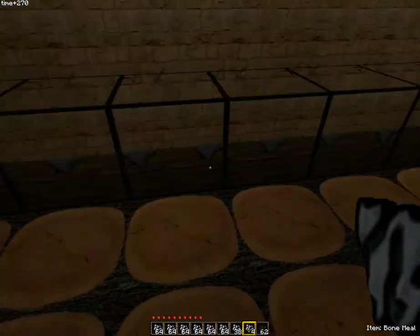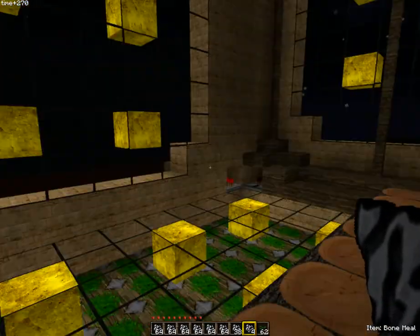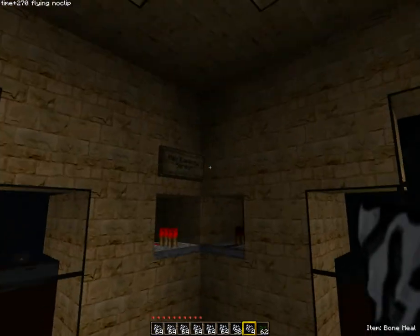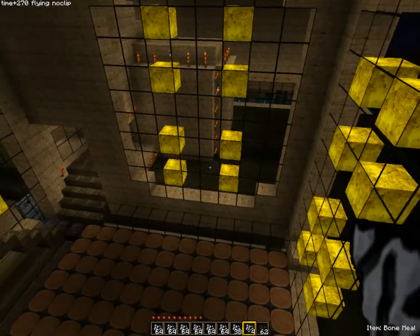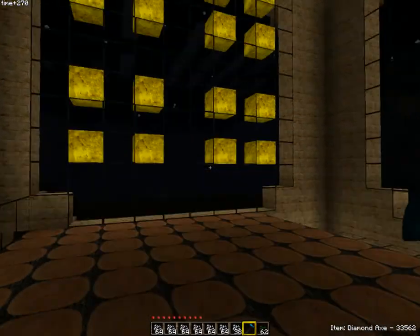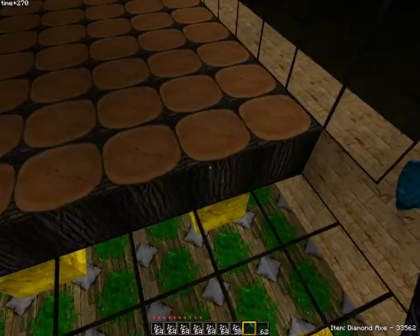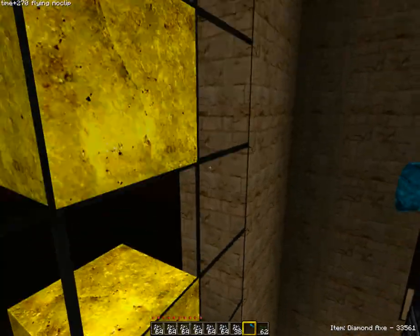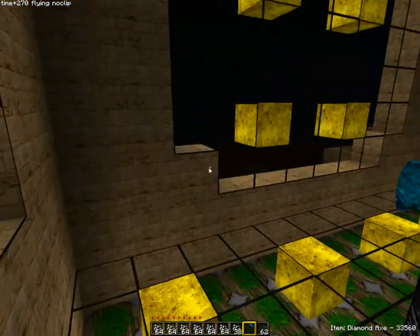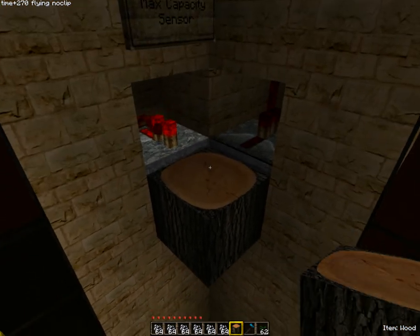Everything else works the same way. You've got the row updating so it pushes it out to the side, and you've got the entire floor moving it up once it's over. I've got the detector over here and then the max capacity alarm up here again. What I'm going to do is tweak this a bit so we can actually hook it up to an auto shutoff once it reaches max capacity — it'll just stop it for you, you don't have to worry about shutting it off yourself.